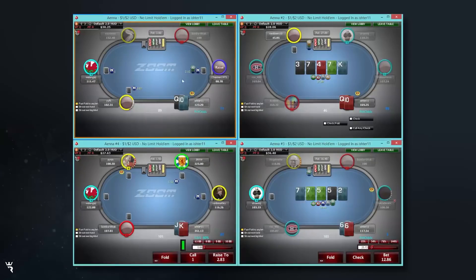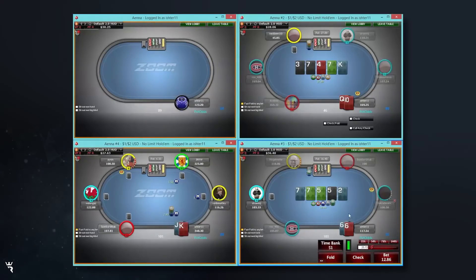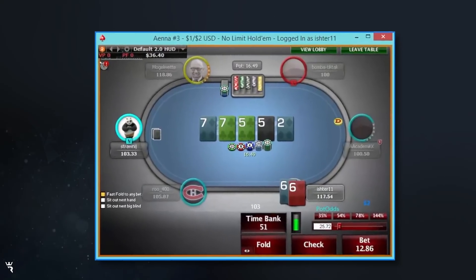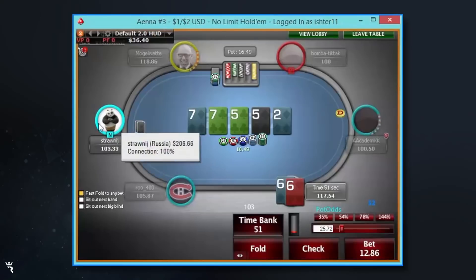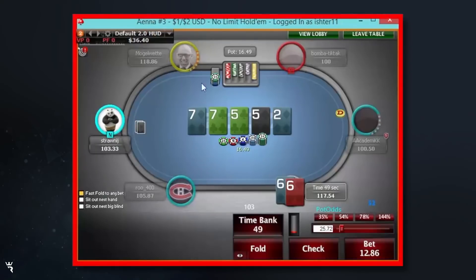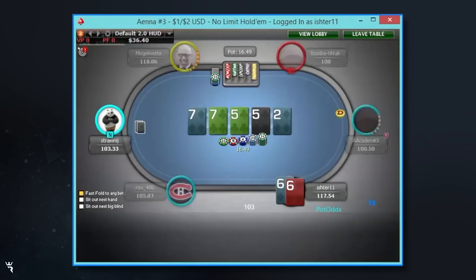So this is my main mistake here. Bottom right we cold call multiway and I bet turn half-pot-ish to basically protect my equity. I would expect most overpairs to get bet on the flop, so I do think my hand is good often on the turn, but that said it definitely requires some protection. Now I'm going to try and showdown my hand versus ace-high but I'm expecting to lose quite often to like pocket 8s or something.